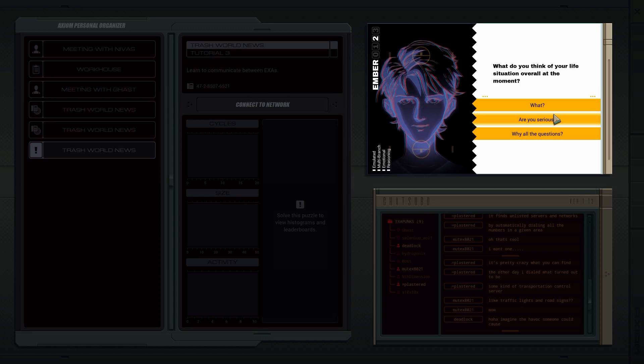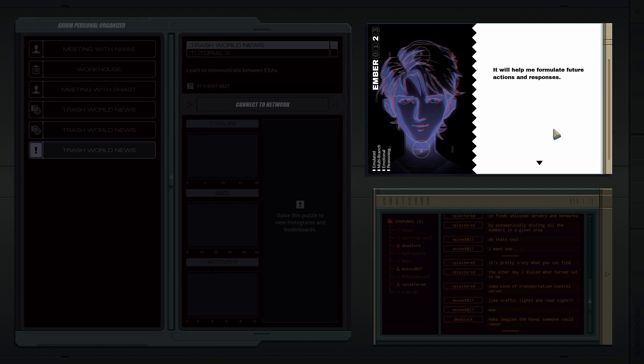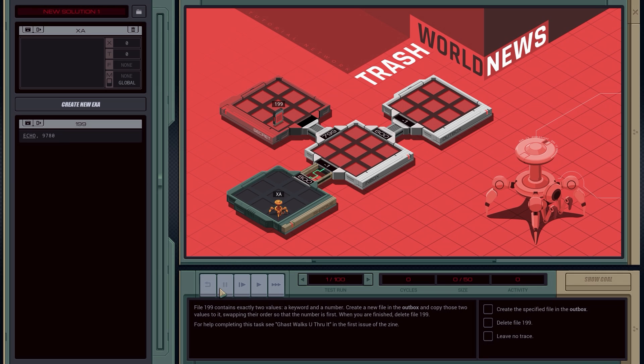Tutorial three. The game asks what you think of your situation — I wonder if these questions make a difference in the game, if we get different outcomes. A character says they are collecting data. File 199 contains exactly two values: a keyword and a number. We need to create a new file in the outbox and copy these two values to it, swapping their order so the number is first. When finished, delete file 199.